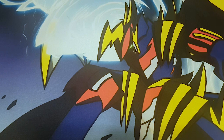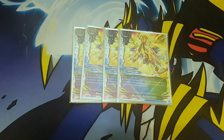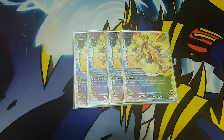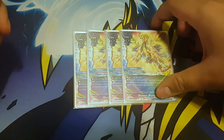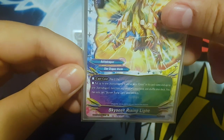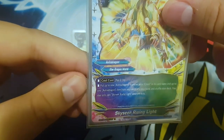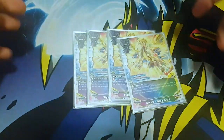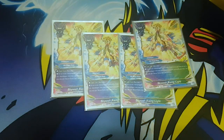Next I run four Sky Sear Rising Light - it's basically your Reinforcements of the Army for this deck. Cast cost is pay two life. Put up to one astro dragon monster with 'cross' in its card name and up to one astro dragon item from your deck to your hand, shuffle your deck. You can only cast it once per turn. You run four of these because you always want to open up with Astralogia.